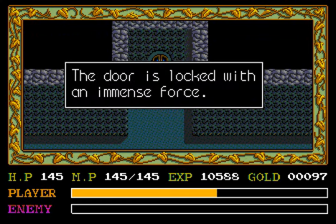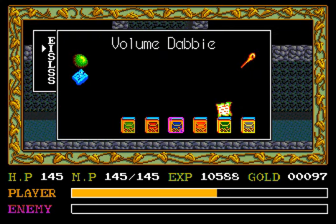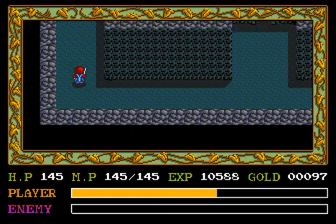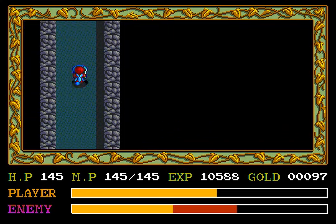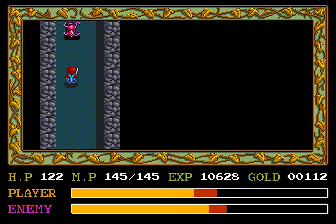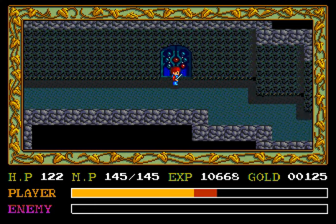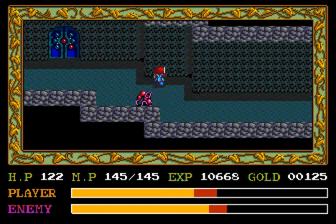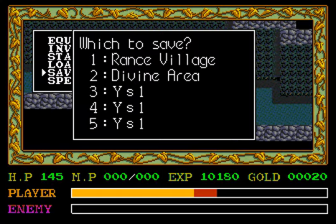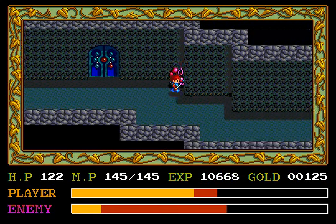Let's see what's going on in here. A door locked with an immense force — that won't do. I can't do that yet. Okay, this part of the game I don't remember especially well, so I'm flying a little bit blind at the moment. I'm sure I'll get the hang of it. And this is apparently a boss door that I can't do yet.